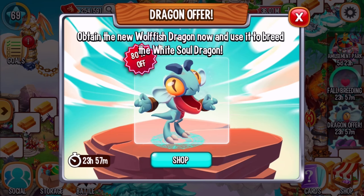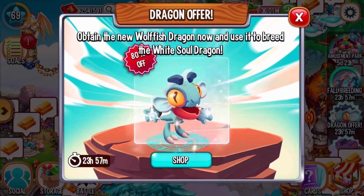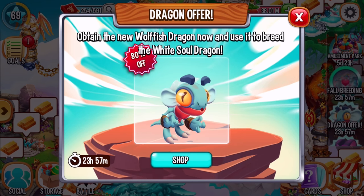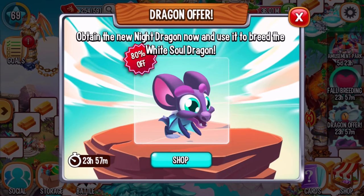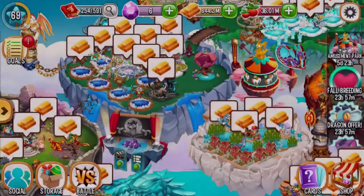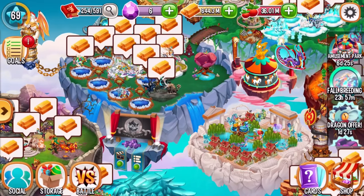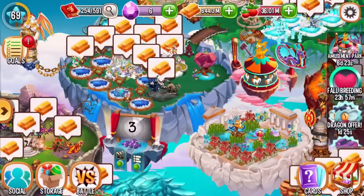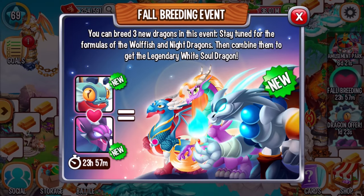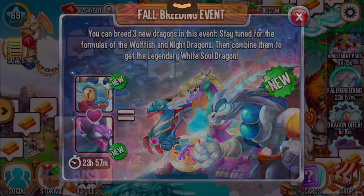Hey guys, just a news video for today. What we have here is the wolf fish dragon. You can breed the new dragon available in the game now using fall breeding - you can use the night dragon as well as the wolf fish dragon to get the legendary white soul dragon in the game.